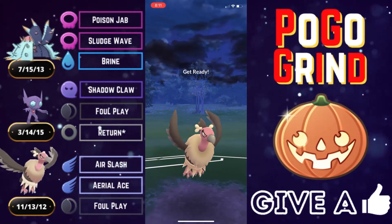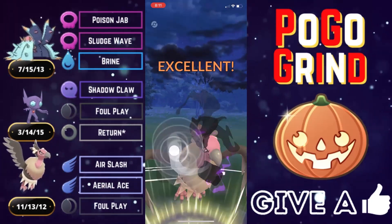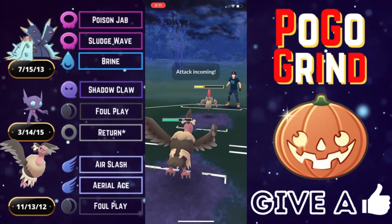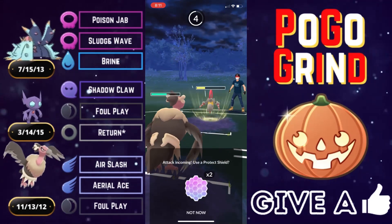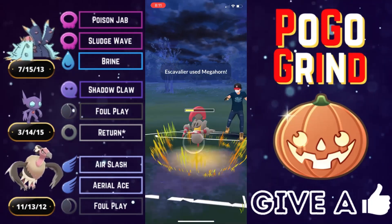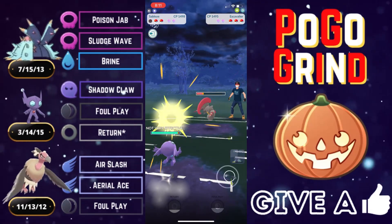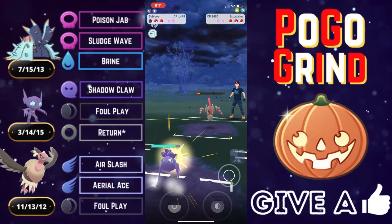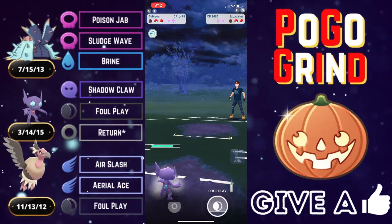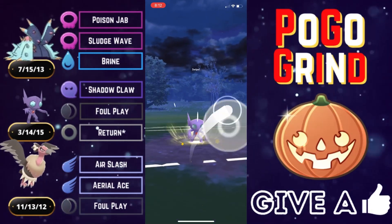They make a play into an Escavalier — very interesting. We are hitting this Escavalier for neutral damage with our Air Slashes and go for the Foul Play. Foul Play is your primary move in neutral situations; Air Slash is simply there for coverage where Foul Play would be resisted. They one-shot with Mega Horn — that debuff from Golbat really helped them. But we farm down with our Sableye, load up on energy, and they've got an Obstagoon in the back.